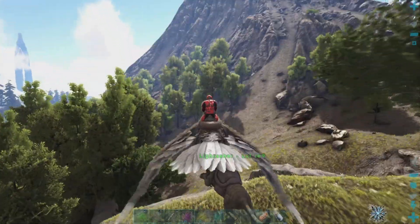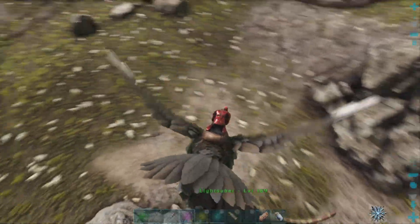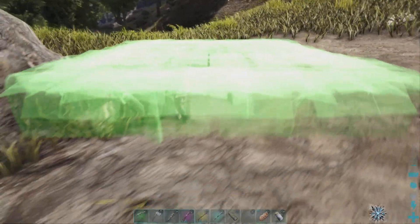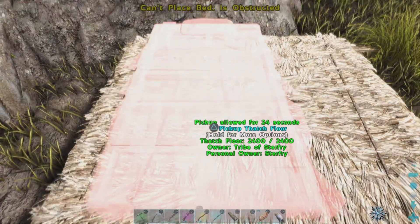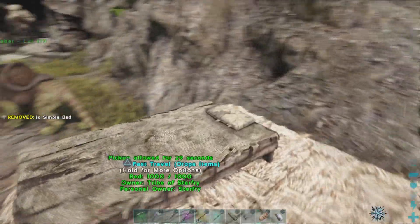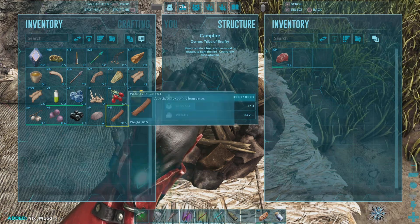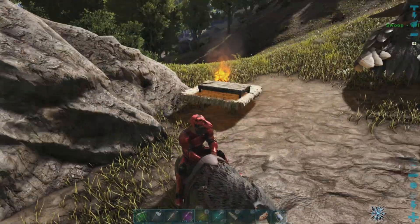The cave should just be up over this little hill here — it is on the slopes of the volcano. I believe the artifact is the Artifact of the Clever, and it is one of the three artifacts required to fight the Broodmother. So let's get a little platform placed down and a bed, in case we perish inside the cave, so we'll have a spot we can respawn quickly and hopefully recover our corpse. And then we could always run back and bring Sam over here to finish the cave if Lightsaber is unable to or if they die. Hopefully they don't die, but this cave can be difficult.